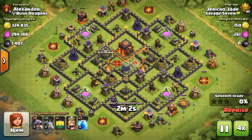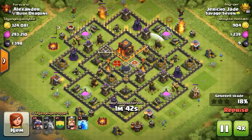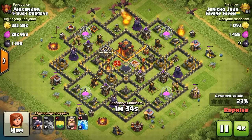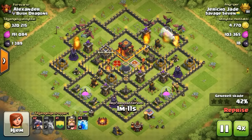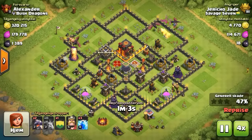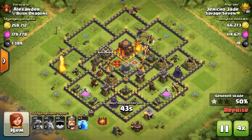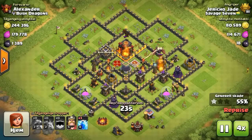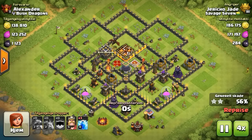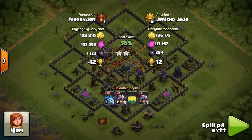Jericho is next. Three air defenses are down, so should be able to get in there and get that town hall. A little worried about what's around the town hall as traps start going off — so lucky there were no traps in that peak because that could have been bad. But still two stars plus 12.